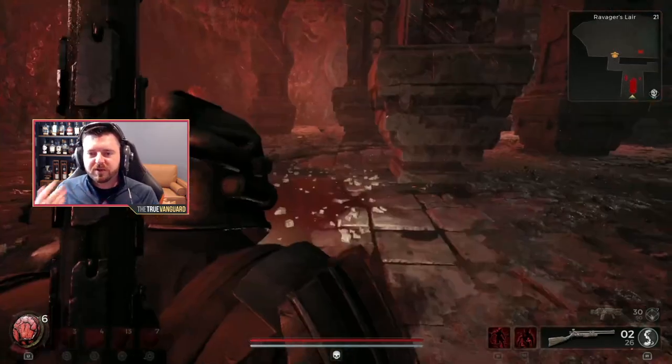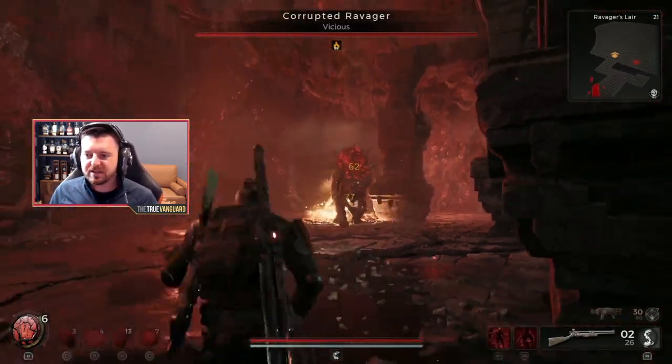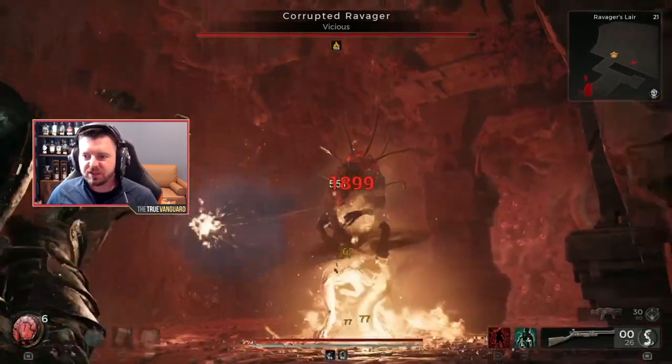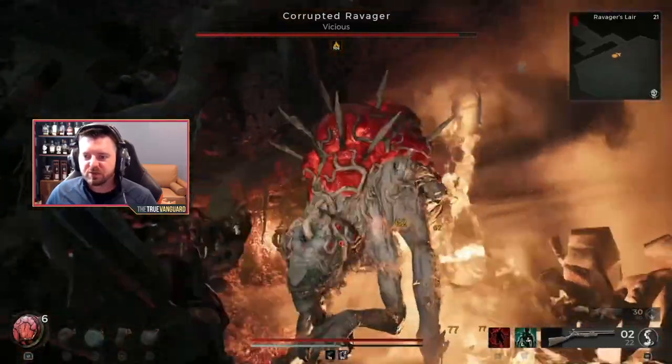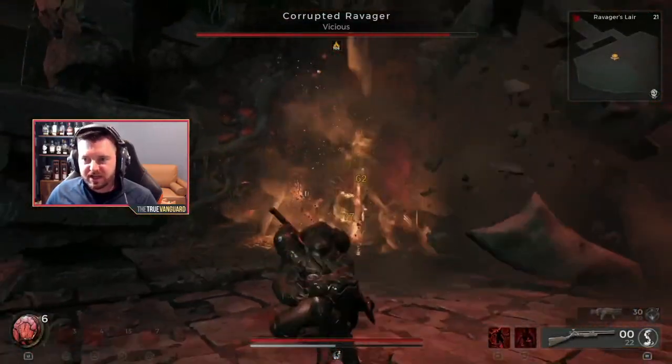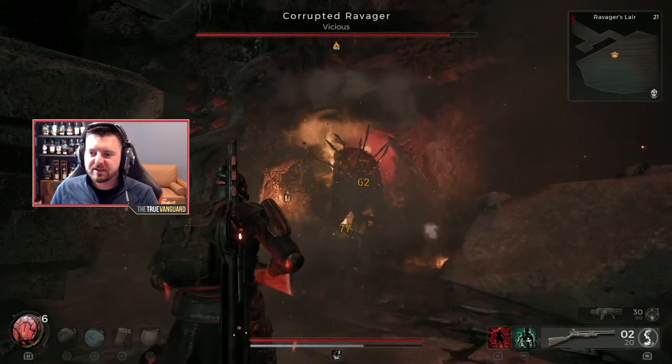When you first walk in, this is the first half of the fight — it's pretty basic. He has a few moves. One is a straightforward charge, and then a two-swipe attack. You can see him doing them in rapid succession. So one is just a lunge — a long-distance attack to close the gap. If that hits you, he will follow it up with more damage, so don't let it hit you.